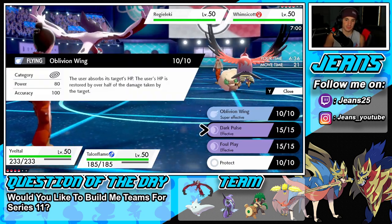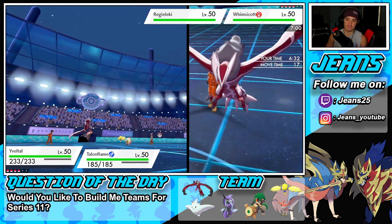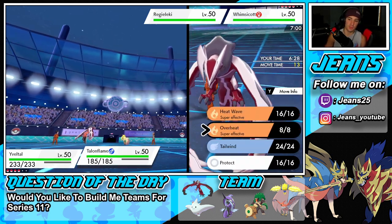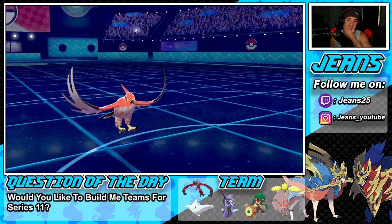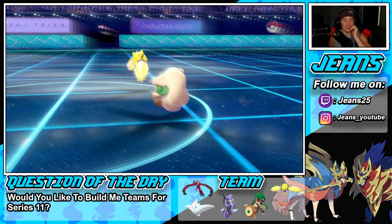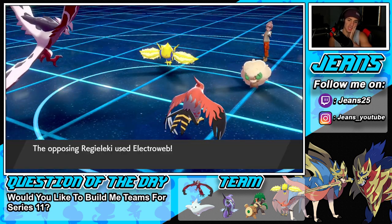Or do I go for Oblivion Wing because he's going to go first and do some damage on me? I think I'd rather get HP back but there's Foul Play to consider. Let's just go for Dark Pulse. I'll Protect Talonflame this turn, then we'll have first-turn priority next turn for Tailwind — one extra turn when their Tailwind ends. He goes for Tailwind and probably Electroweb. Yeah, Electroweb pops — nice, we get the Protect off.